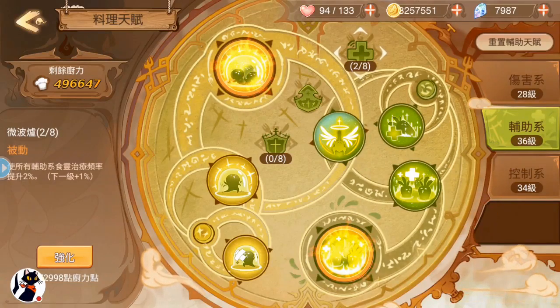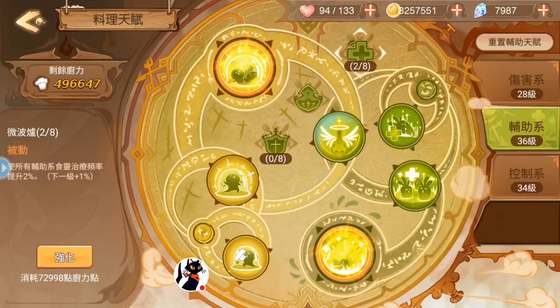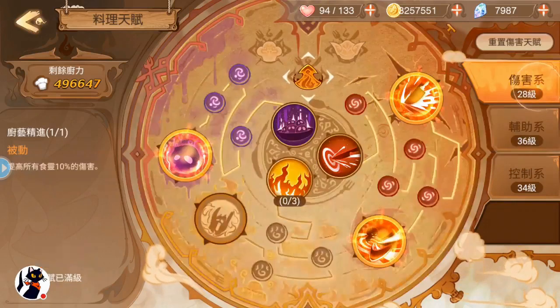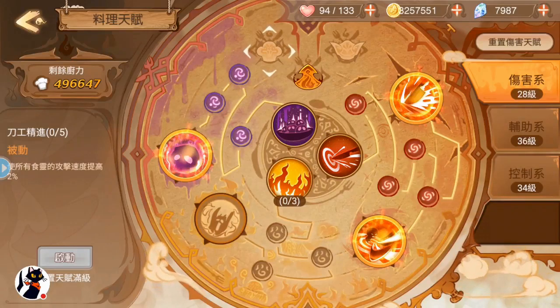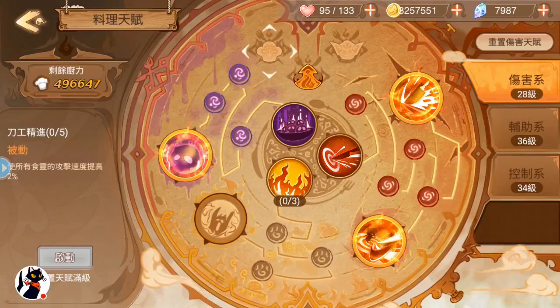The cooking talent for healing frequency is getting increasingly expensive — at level 2, it's already 73,000 points for the next level. There's another cooking talent that increases attack speed of all food souls, but you have to unlock other things before getting there, and it's even more expensive. A friend has unlocked it, and the last note is about 300,000 — the 5th level of this cooking talent costs 300,000 points.